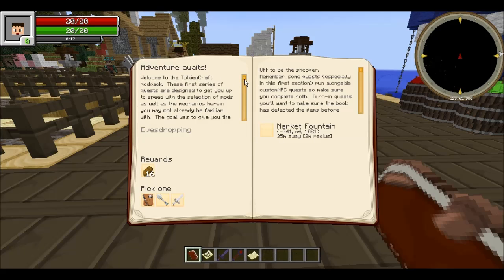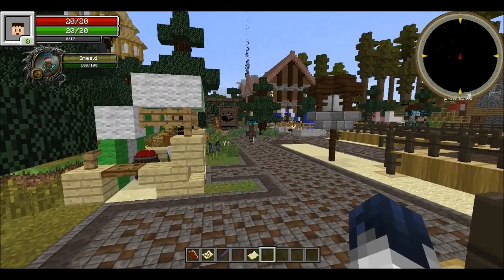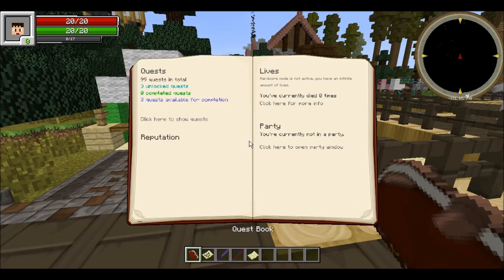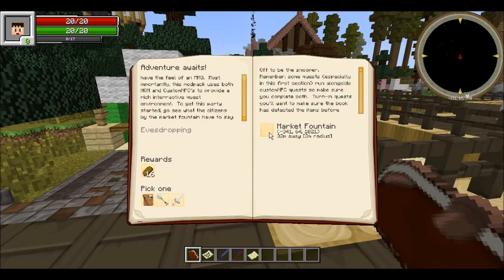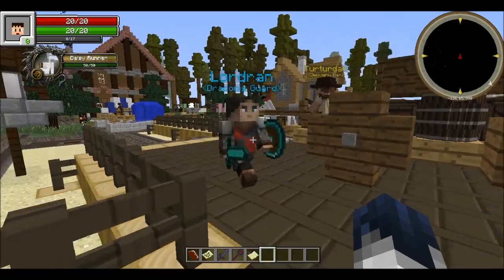We have to go to the market fountain. You can see we have HQM and Custom NPCs providing a rich interactive quest environment — we can solve quests from NPCs as well as from this quest book, which has 99 quests in total, possibly more. Let's go ahead and go to the market fountain.